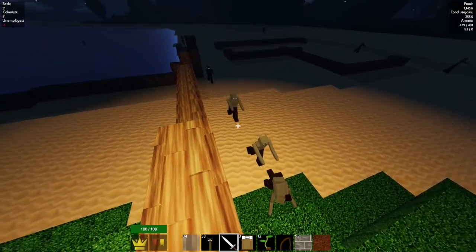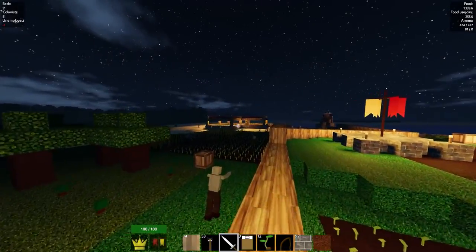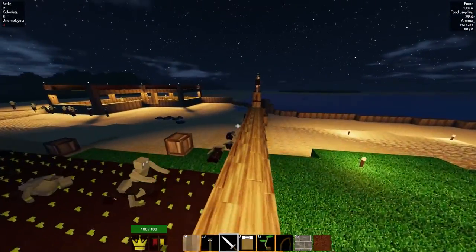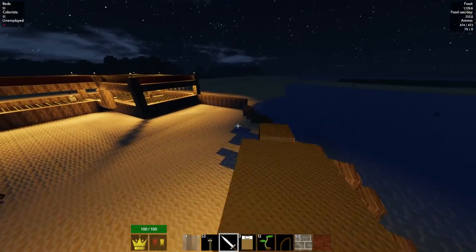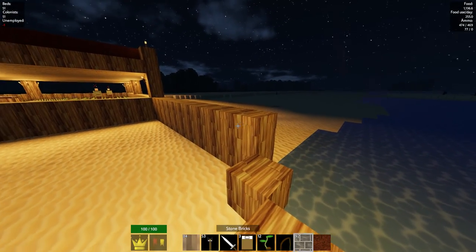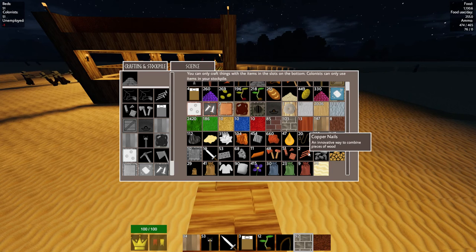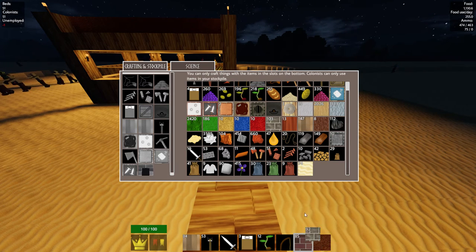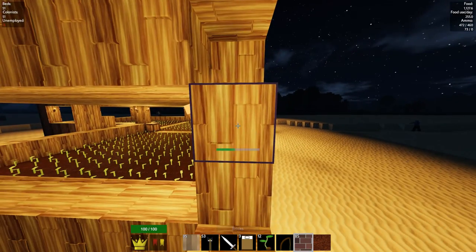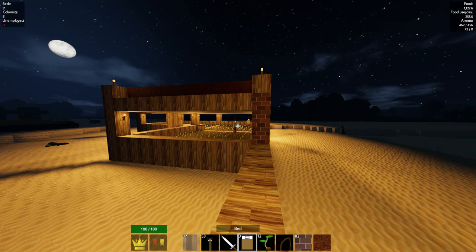We want to continue building up that tower of food over there — make it a bit higher. We also want to make some kind of barracks. I want to adjust the borders here with bricks — maybe the other brick type from our stockpile. Let's give it a go and see if it looks any good.